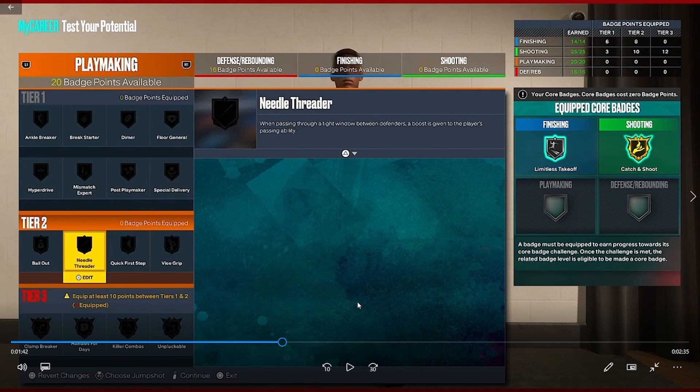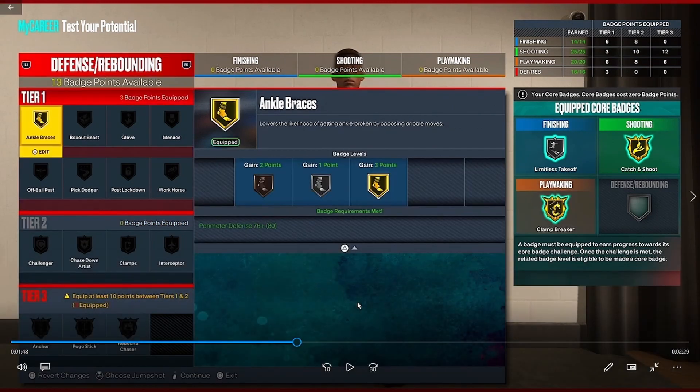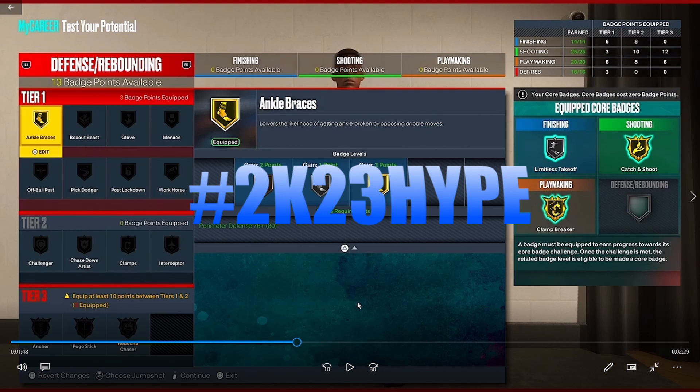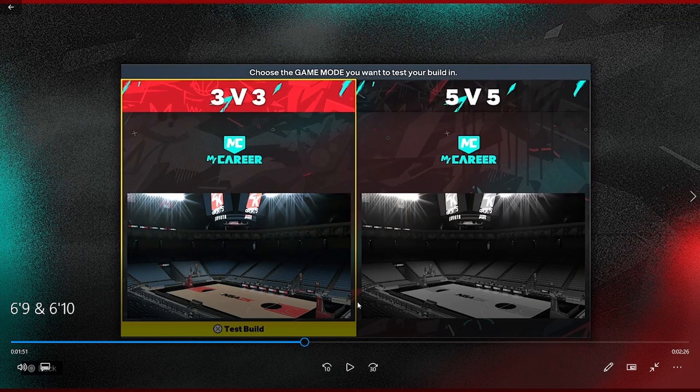I really want to see what the new playmaking badges do — 'handbreaker' sounds like it could be killer combos. 'Mismatch expert' moved from shooting to a playmaking badge. On defense, 'glove' looks like a stealing badge since pickpocket isn't in the game anymore. I can't wait to get into building — drop a like, subscribe, and comment '2K23' if you're ready for 2K23.